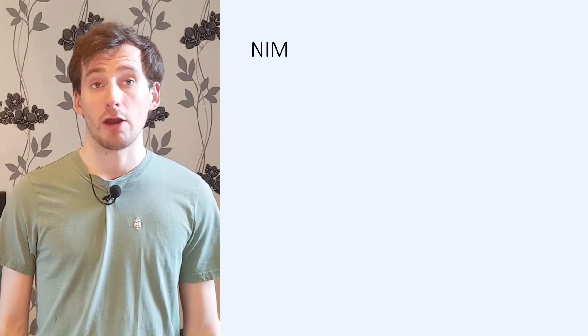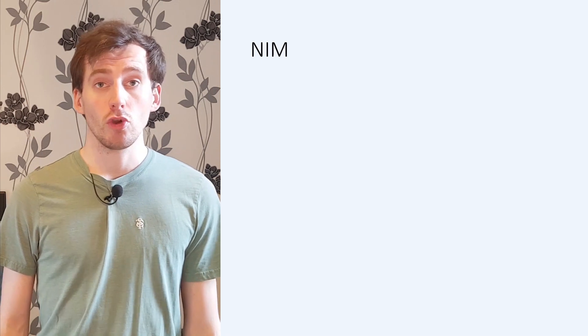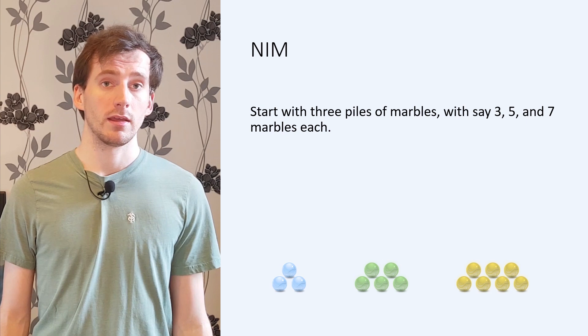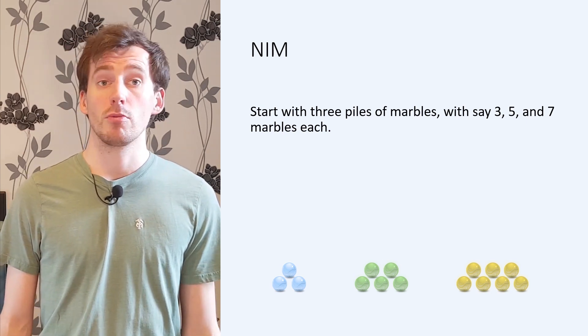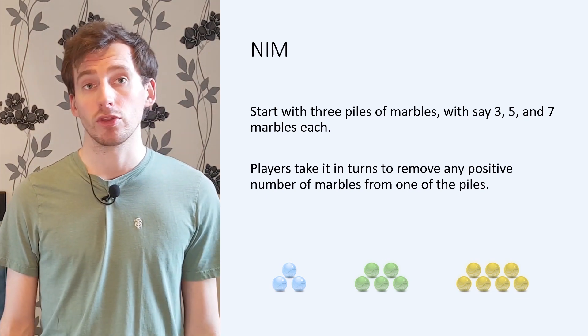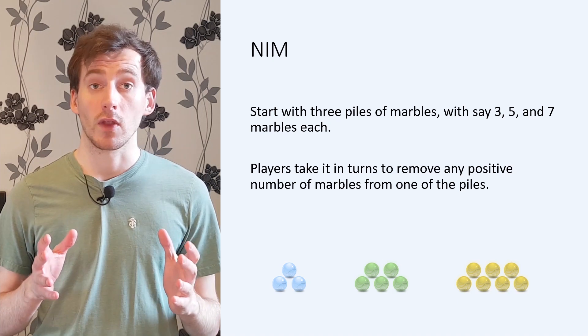Variants of NIM have been played for centuries, as far back as the 1600s in Europe, but thought to originate in ancient China. In fact, the game of 21 dares which we looked at a couple of videos ago is a simple variant of one-pile NIM, and Wythoff's game is a variant of two-pile NIM. Let me quickly remind you how NIM works. We are looking at the variant called Normal NIM. There are three piles containing three, five and seven marbles respectively. Two players take turns to choose a pile and remove any number of marbles from it, as long as they take at least one. So they could take the whole pile if they wanted to. The player who takes the last marble wins.